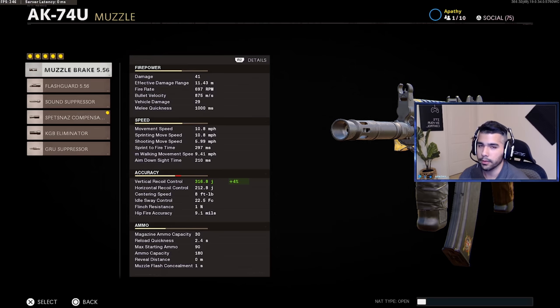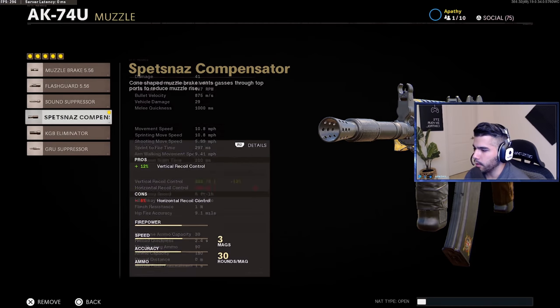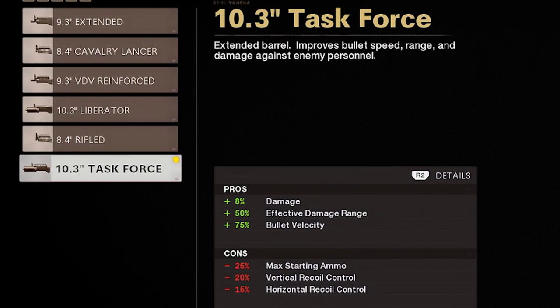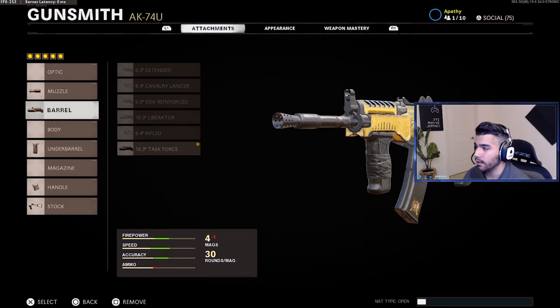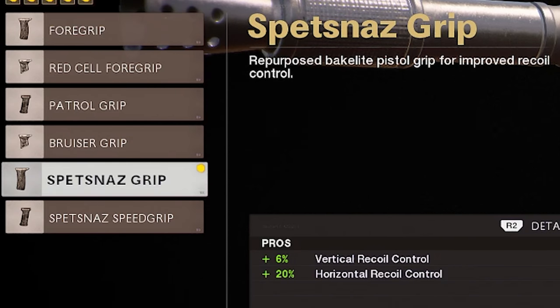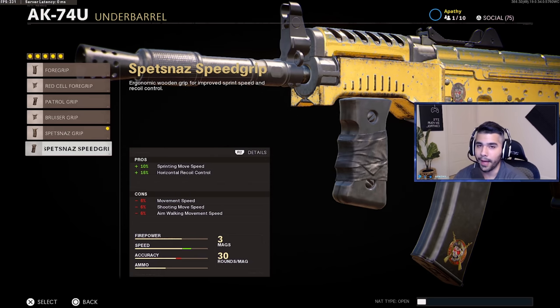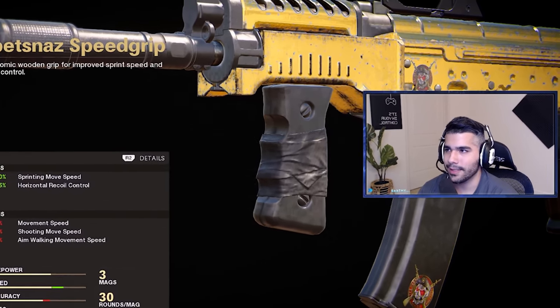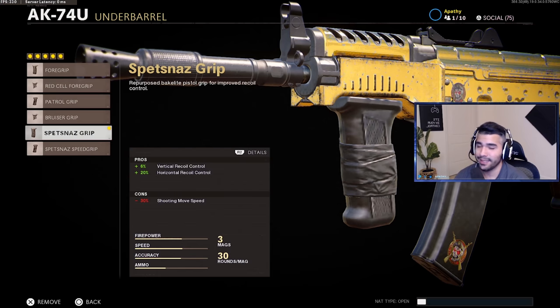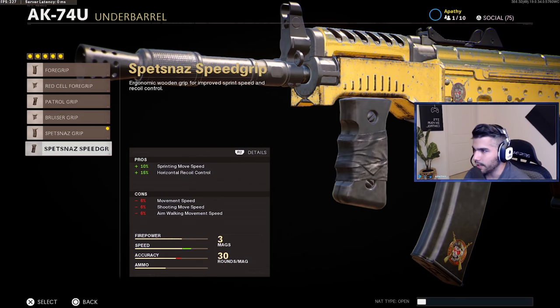For attachments on the AK74u — I like the Spetsnaz Compensator. You can run the Muzzle Brake if you want less horizontal recoil; I prefer a little more vertical as it helps me hit longer shots. For the barrel, Task Force is a must on the 74u to reach its full potential — this gun is absurd with it. For the underbarrel, I'm running the Spetsnaz Grip. Since I'm running Task Force, this gives five percent more horizontal and six percent more vertical recoil control to help manage that barrel.